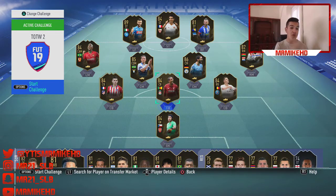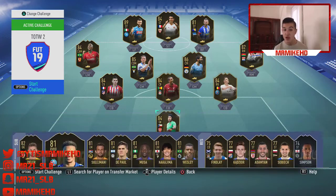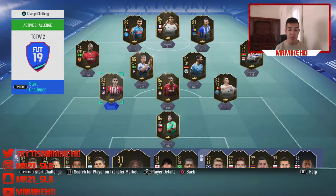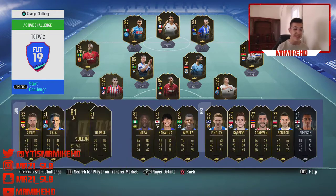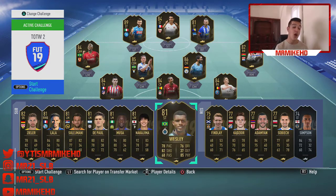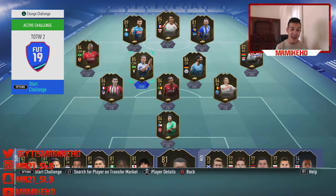So the best investments overall from this Team of the Week — I would say Ben Yedder, Matip, Petr Cech. Most of this Team of the Week starting 11 is absolutely insane to invest in, except Ibičović and Bertrand Traoré. From the bench, I'd probably recommend Nakajima, Wesley, and even Lala to invest in. So there's probably about 12 players — half the Team of the Week is pretty good to invest in. Lala, Nakajima, Wesley from the subs, and everyone in the starting 11 except Bertrand Traoré and Ibičović is a good investment, lads. Start investing.